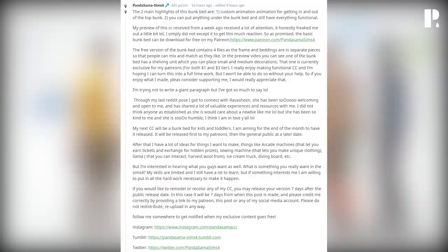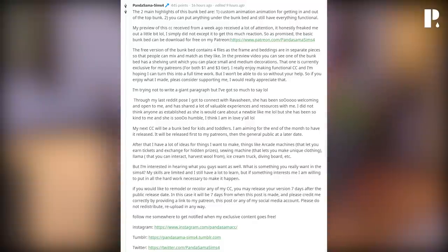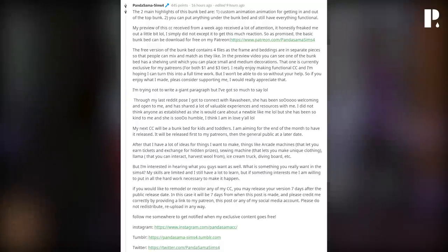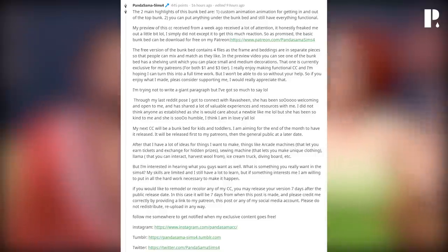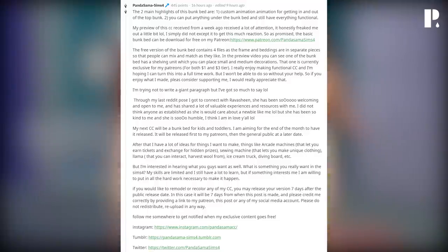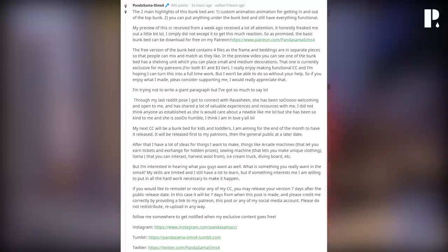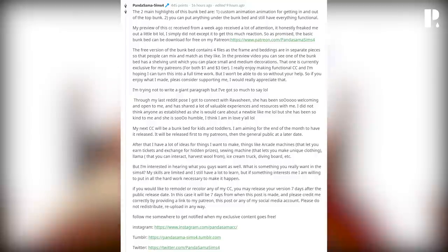The two main highlights of this bunk bed are: one, custom animation for getting in and out of the top bunk; and two, you can put anything under the bunk bed and still have everything functional. The creator notes: 'My preview of this CC received a lot of attention — it honestly freaked me out a little. I simply did not expect it to get this much reaction. As promised, the basic bunk bed can now be downloaded for free on my Patreon.'